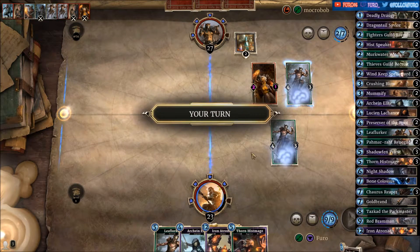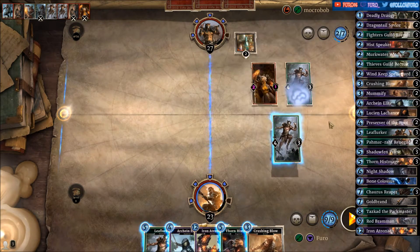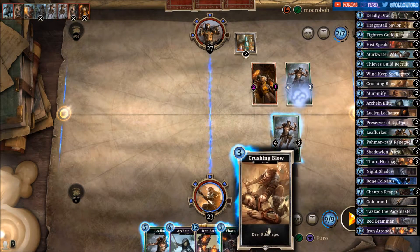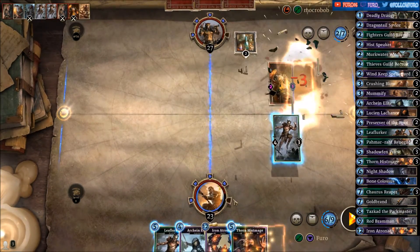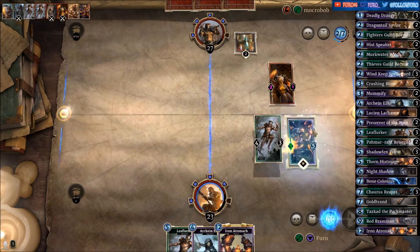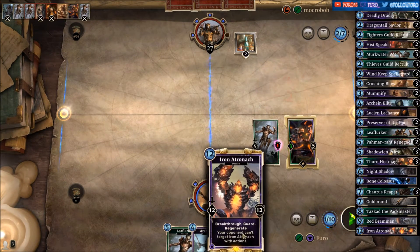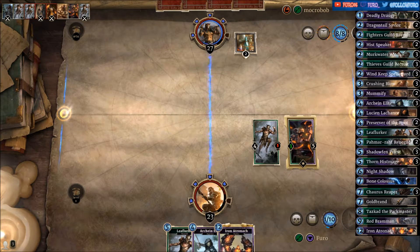Unnecessarily he was killing the Reaper with the Leaf Lurker instead of just a Spinner — no need to do that. We're using the Crushing Blow to kill it, then drop the Hist Mage and take out a Spinner. So we're going faster to 12 Magicka and can then drop the Iron Atronash. Until then, just control the game.